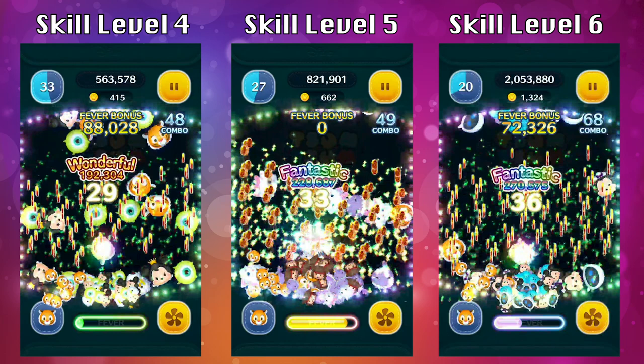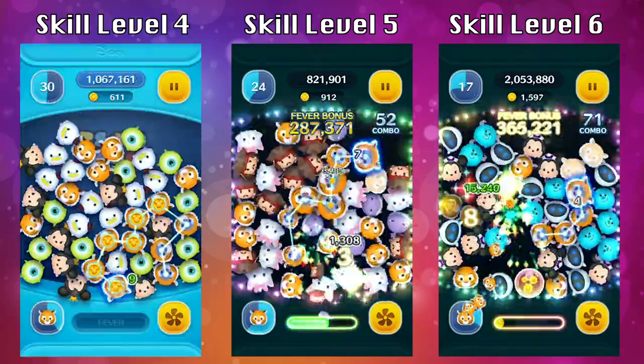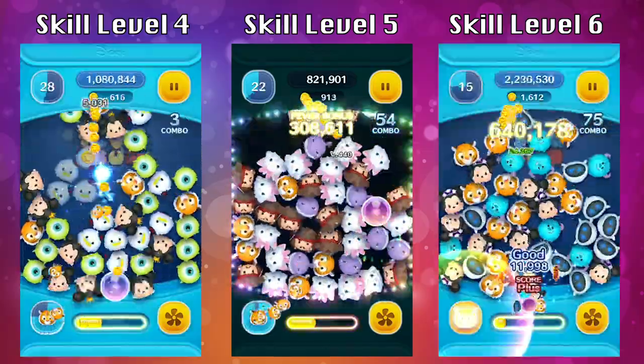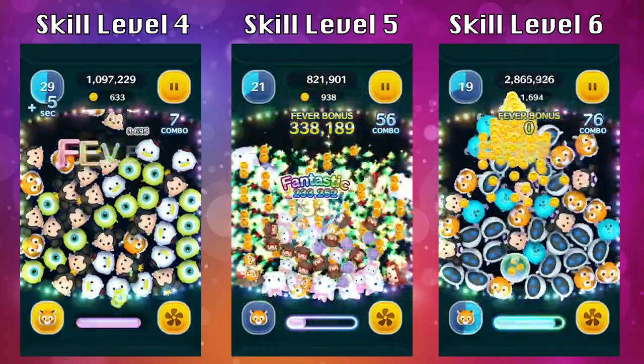At skill level 4, I got an average of 29 clears. Skill level 5, I got 33. And skill level 6, I got 36. These are just my average numbers so they're going to vary depending on how you play and if you wait before all the summons fall to the ground before activating your ability. It really will depend on that.